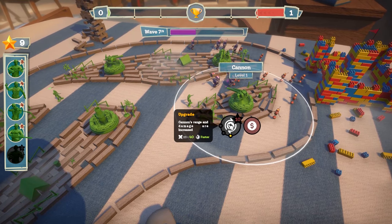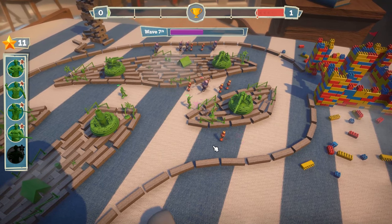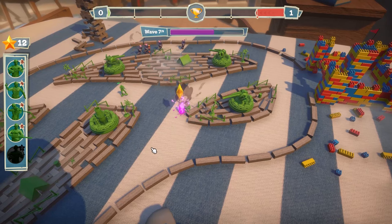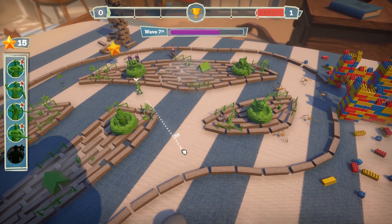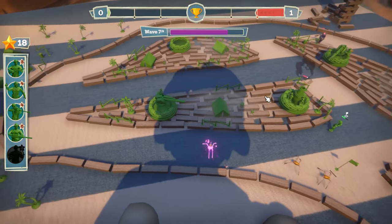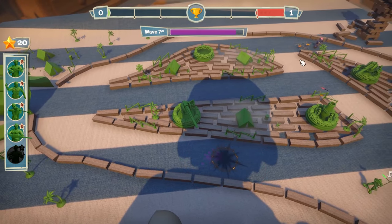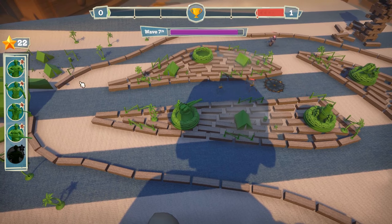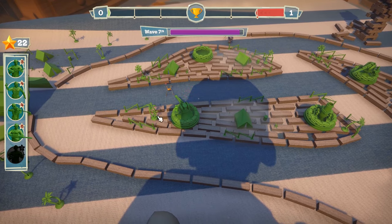What does the first upgrade do? Cannon's range and damage are increased — oh and faster too! I like how faster isn't even mentioned in the description. We might need you up here buddy — we might need you everywhere. I need to fill that back spot with a cannon. There's a little spider trying to sneak by up there. Even if you just hover over it, it'll do the little pop-up.